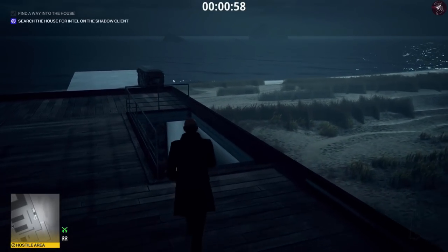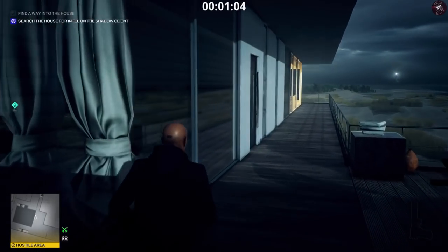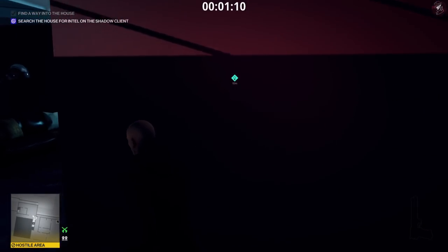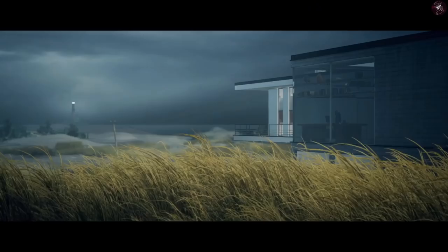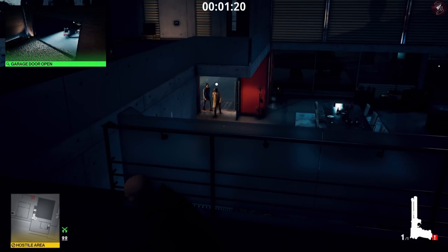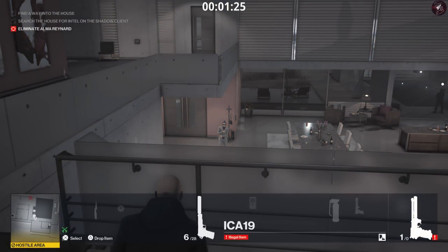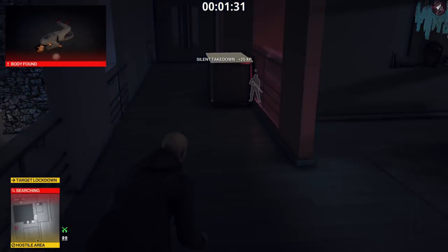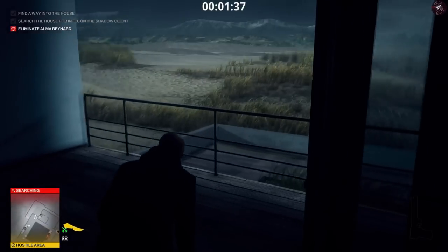The normal problem when you trigger a lockdown is Orson goes in there as well and dies too. So what we're going to do is delay him. First, we're going to hack into this laptop, skip the cutscene, and get into position. We're then going to trank out Orson. Once he's going down, pull out your frag grenades and chuck them over there — you only need one really — and that takes care of that.